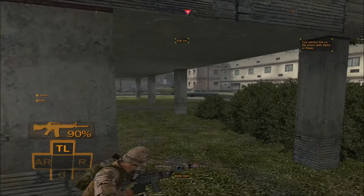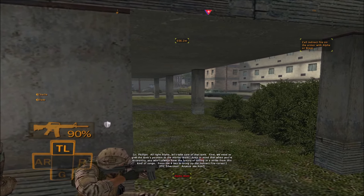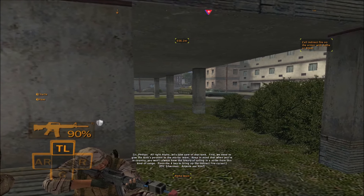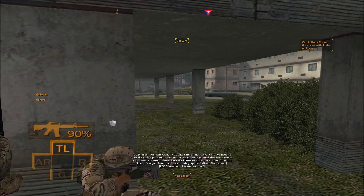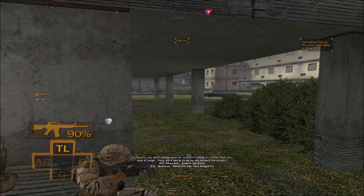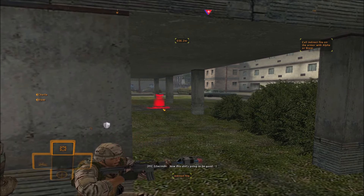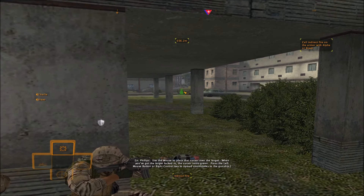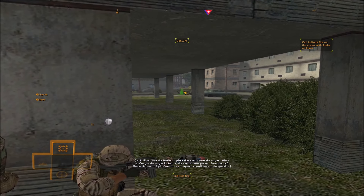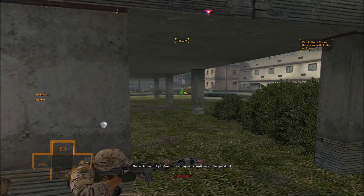Charlie 90, report. Heavy weapon — let's get this right. Let's take care of that tank. First, we need to give the tank's position to the mortar team. Keep in mind that when you're in country, you won't always have the luxury of calling in a strike from this kind of range. Press the 4 key to bring up the indirect fire cursor. Use the mouse to place that cursor over the target. When you've got the target locked in, the cursor turns green. Press the left mouse button or right control key to upload coordinates to the gunship.